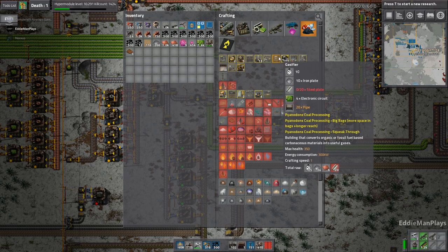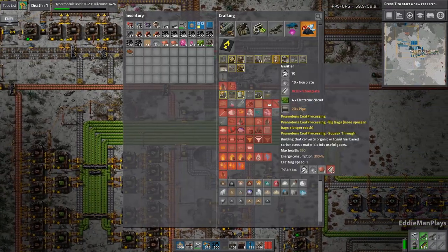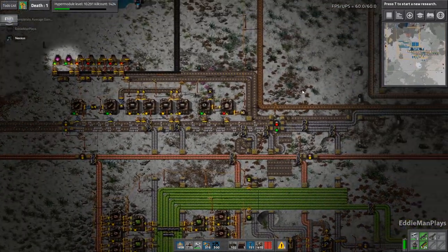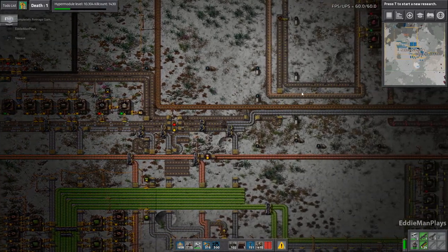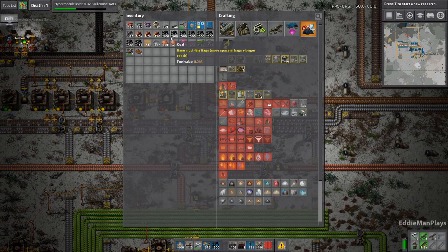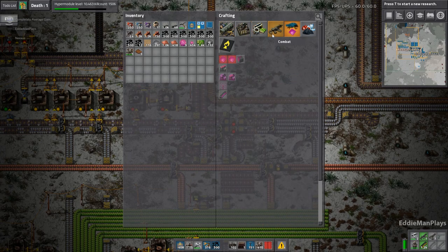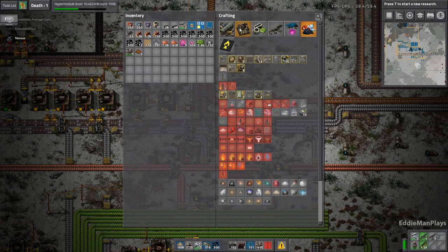I need 20 more steel to make one. Grab some steel off the belt up there. If we pull the belt down here we'll have more steel to work with — it's being stacked up there, which is good.